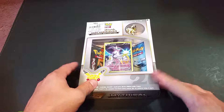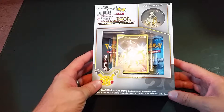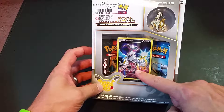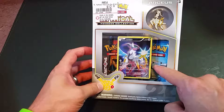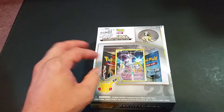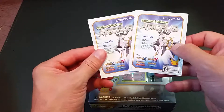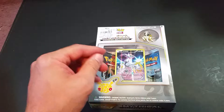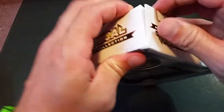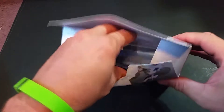It's Pokemon trainer Dave back with another mythical Pokemon collection opening. It is August 1st, the Arceus month. You get the Arceus black star promo and two packs of Generations with the pin. I grabbed this from GameStop for about 13 bucks, which is around what they go for. Don't forget to grab your code for Arceus — grabbed a couple of those, but that's free. This is not.